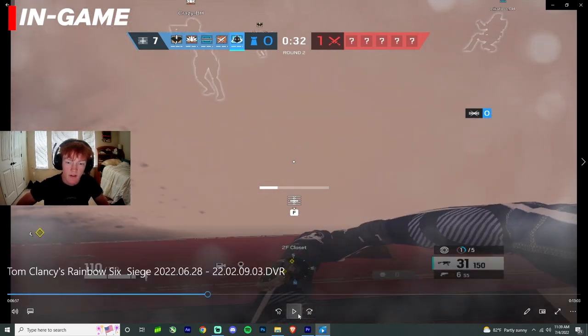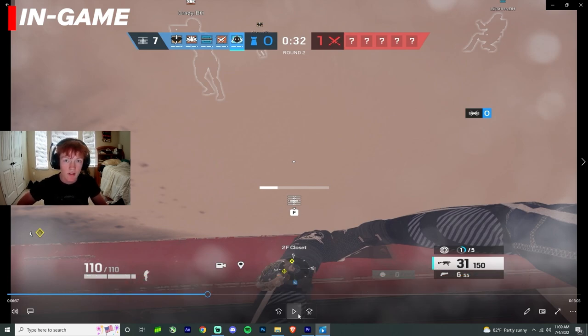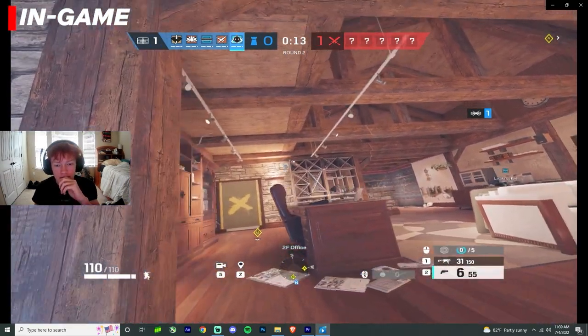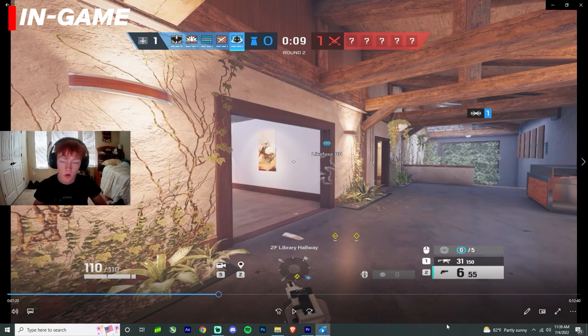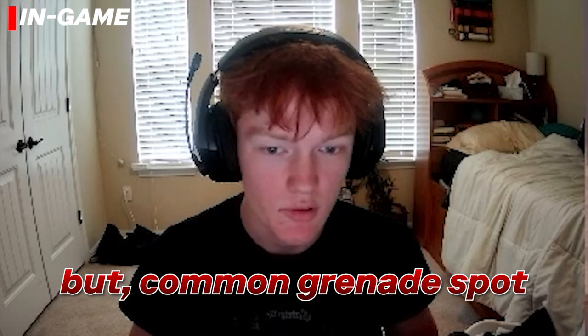In gameplay, I'm already using my impact grenades to make rotates in the site and make it more maneuverable so people can set up faster. As Wamai, you have practically no setup to do, so you want to be reinforcing as many walls as possible — this goes for any anchor. I put a Wamai disc on that door I'm not even playing at, because people like to send flash grenades through there to enable an easy plant since nobody's in office. I'm putting it there first — less travel time and it's safer.